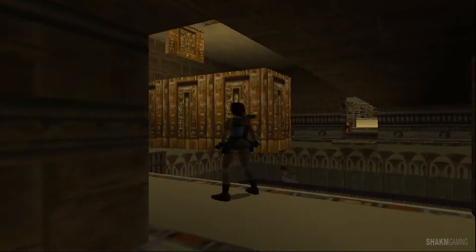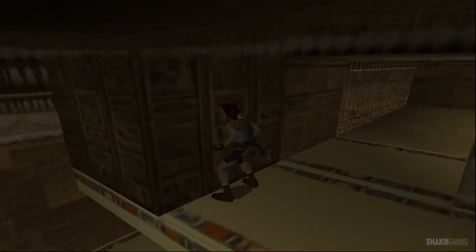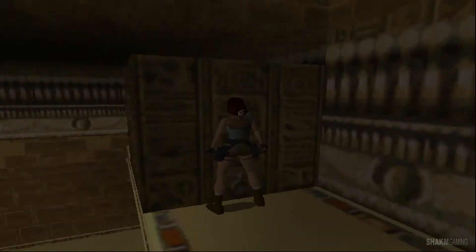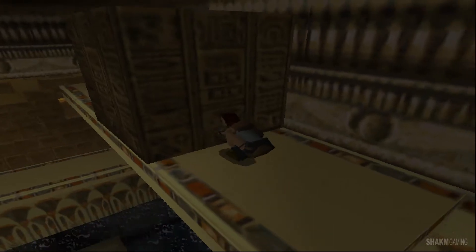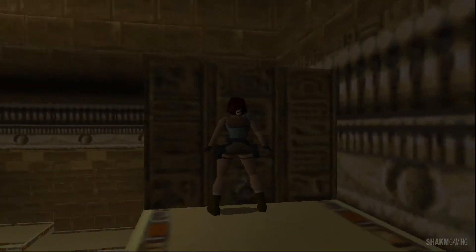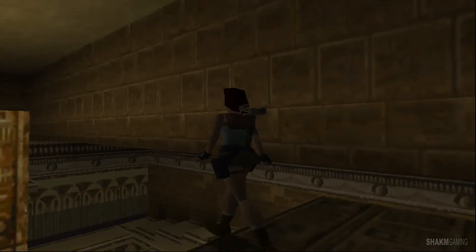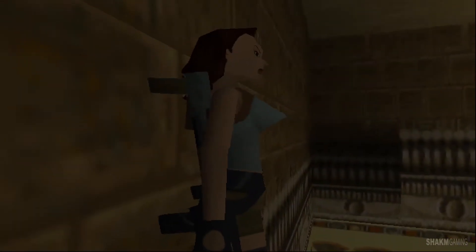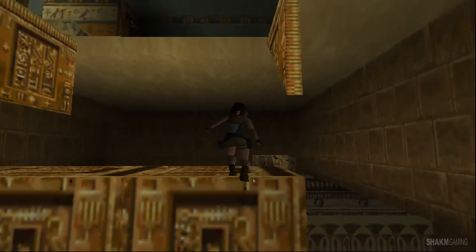All right, next objective. We need to jump up there to do that — we're going to need this block. All right, we cannot push it or pull it anymore, unfortunately, so this will have to do. And it looks doable. And thankfully, it is.